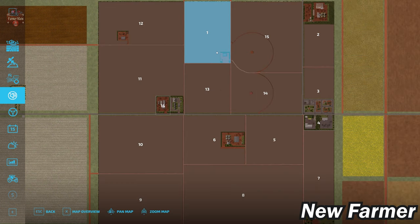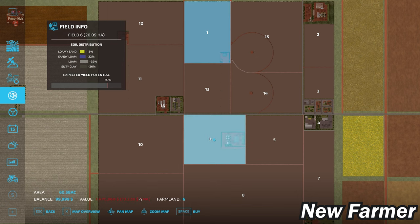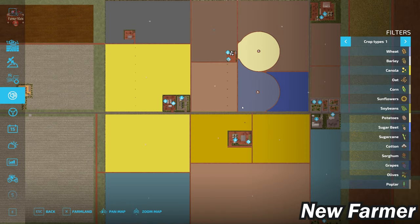Taking a look at our land overview, our starting farm is at farmland ID 1, which can be bought in any alternate game mode for $1.3 million. There is also a farm at farmland ID 6 for $1.4 million, and one at farmland ID 12 for $1.78 million. So very expensive farmland.